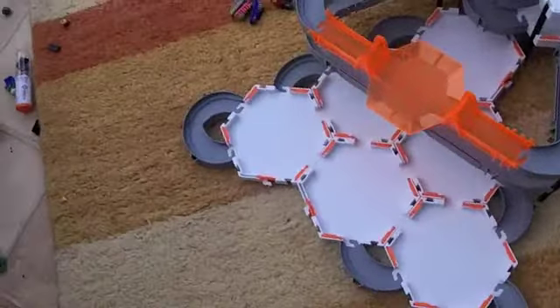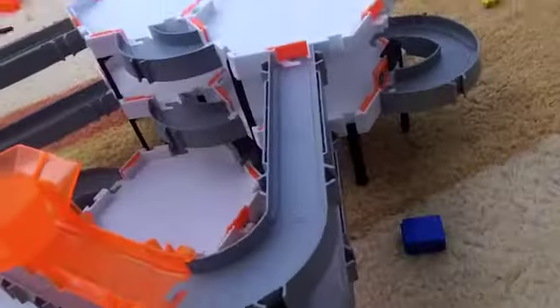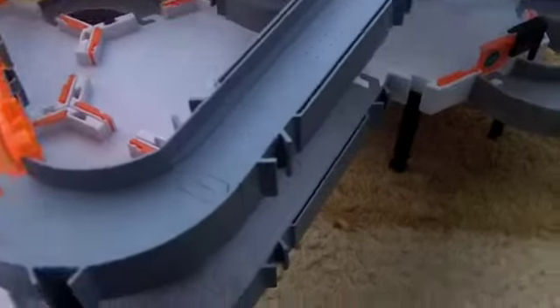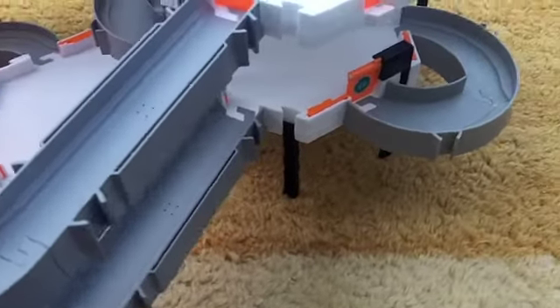Now I'm going to show you around the second floor. First things first, I'm going to talk to you about its foundations and stabilisation. Each hexagon stadium is propped up by six of these black pieces.